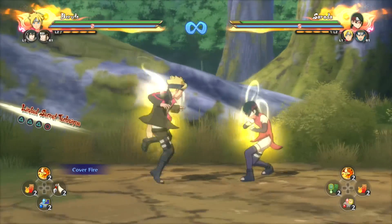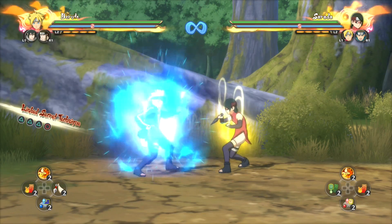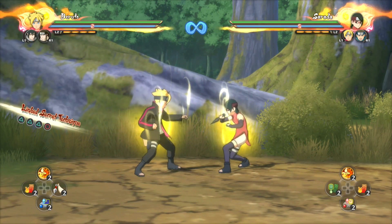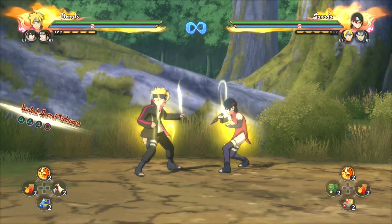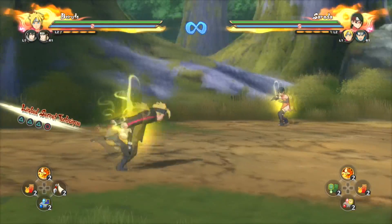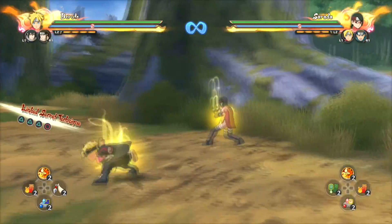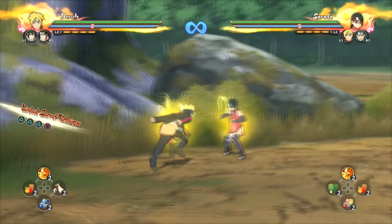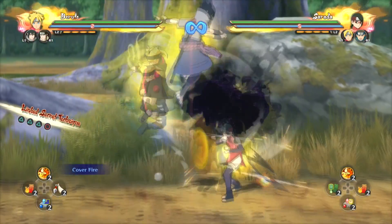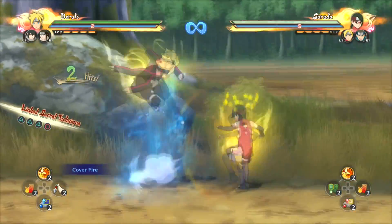You see? Sarada cannot run away from it, they can't counter it, and they can't run away from it. That's step two — two ways of actually how to break the opponent's guard. You should practice this in practice mode because this is very useful.